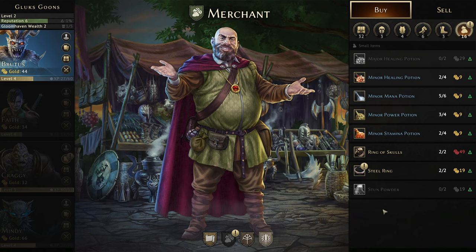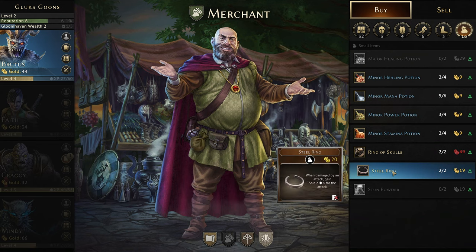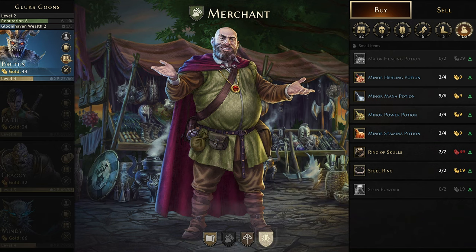A steel ring is now available for purchase in the shop. When damaged by an attack, gain four shield for that attack — that's pretty sick. For the most part, that's just going to save four damage for essentially almost an entire attack in most cases. That's cool to have the option of equipping, although for right now...